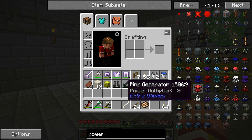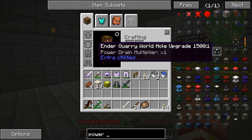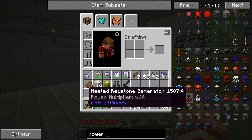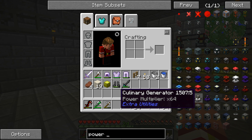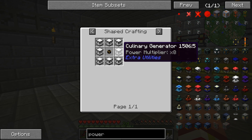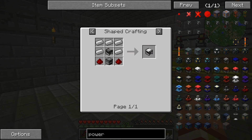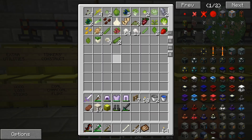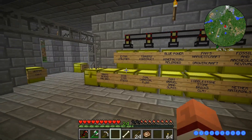We've got generators through Extra Utilities. We can start with that. I'm probably going to have to look through what the mods are in this pack again — I didn't realize how difficult it's going to be. We've got a culinary generator. For a culinary generator, you would use food. I'm really doing nothing with Pam's Harvestcraft stuff, so if that's usable, then that's what I'll do. I'm going to be working on that power situation later. Let's just get to it.